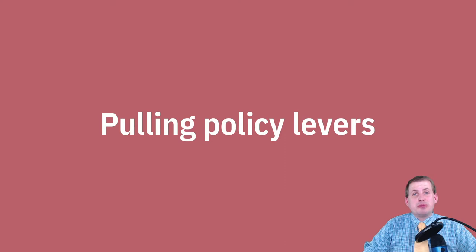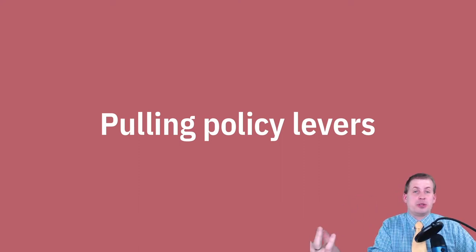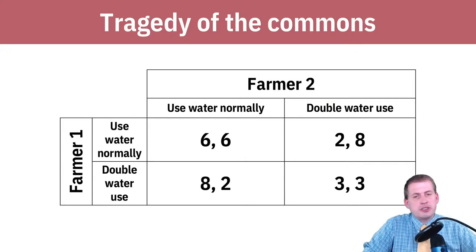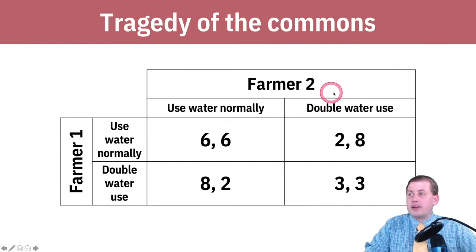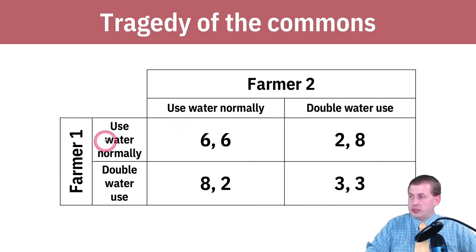At the end of session three we briefly mentioned this idea of pulling policy levers or changing the payoffs in a game to make it so that people end up cooperating or doing a better choice. We looked at this example of over-watering in California where you have two farmers that will either use water normally or double their water use.